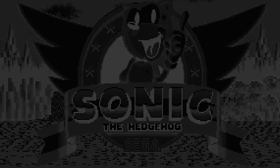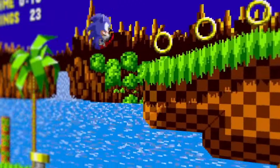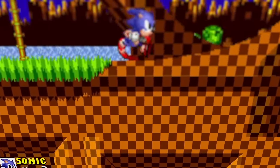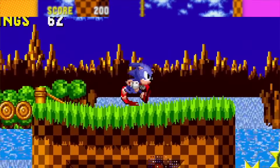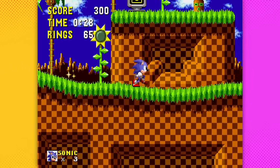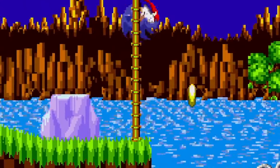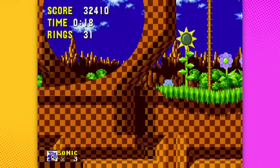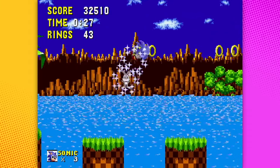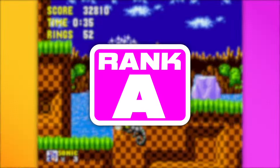Obviously to kick things off, we have Sonic 1 with Green Hill. I really like how this stage looks when it comes to the grass — the ground has this tile checkerboard effect on it. What I find interesting is that the grass that hangs over the top doesn't align perfectly with this checkerboard, which actually makes it feel a lot more natural and not synthesized. It's a very cool effect. So Green Hill starting off with a banger — gotta give it an A tier.